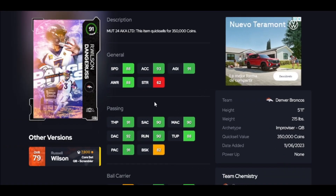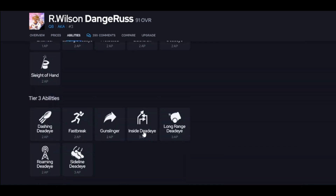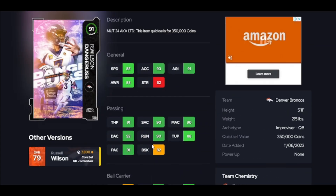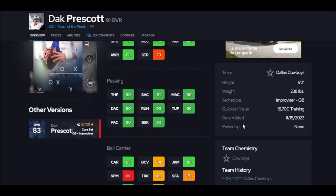Also not top 10 is Russell Wilson, and he's good — short, medium, deep up to 90. He can hit the thresholds, but he's missing abilities. No Set Feet Lead, no Hallmark Master, not the best release. He does have Gunslinger. You can use this card, but there are just better cards out there.